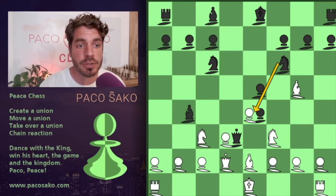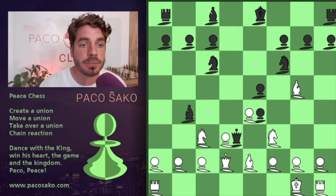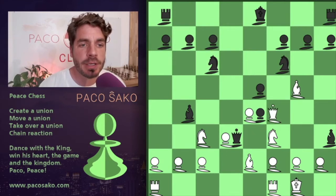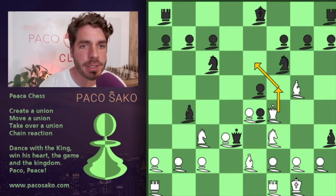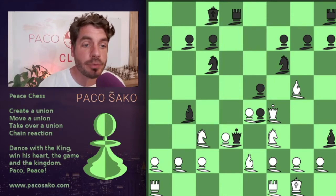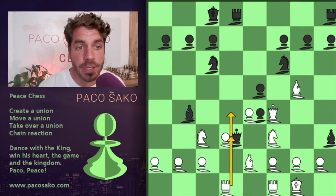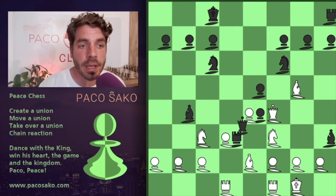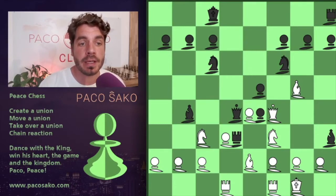So immediately you can see there's a little chain here. I castle, Raymond plays the bishop to h3. I play my queen here to possibly come in, but already I think I'm a little bit underdeveloped with my pieces. Raymond castles, I play my rook to d1 to possibly create a union with the queen and to defend a little bit. Then Raymond makes a nice move — releases the queen and places the queen on d4. Now he also has his rook in there on d3 and he's got a lot of opportunities and combinations.